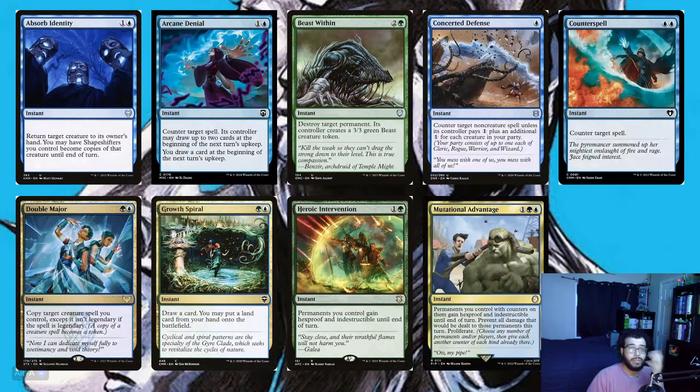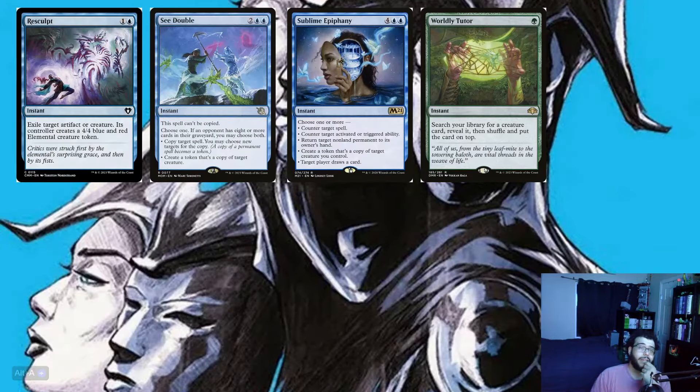Now let's talk about the 13 instants: Absorb Identity, Arcane Denial, Beast Within, Concerted Defense, Counterspell, Double Major, Heroic Intervention, Grok Spiral, and Mutational Advantage. Absorb Identity is really good in this deck specifically because you return a creature and may have a shapeshifter become a copy of it. We have counters with Arcane Denial, Concerted Defense, and Counterspell, removal with Beast Within, and protection with Heroic Intervention.